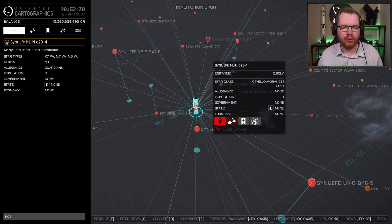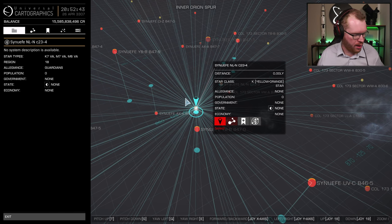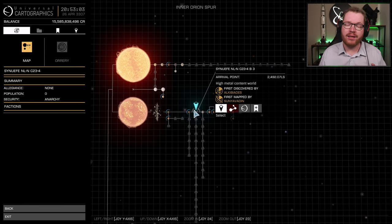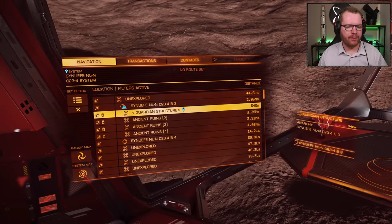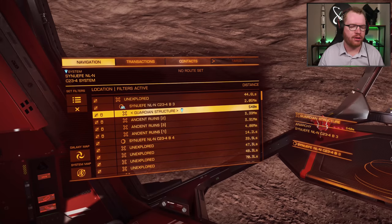The first place we're going to go is Sunofi NL-N space C23-4, and in this system we're heading to Planet B3. This planet will give you four of the five materials you need, so it's a really good one-stop location. The only downside is it's quite a bit outside the bubble — around 800 light years. Once you arrive at the planet, map it, and you will see a Guardian structure and three ancient ruins.